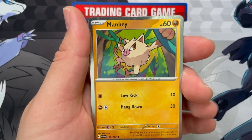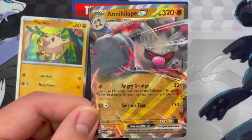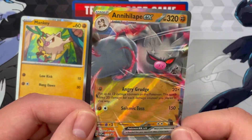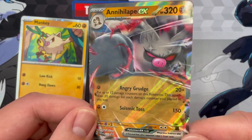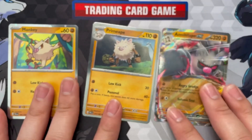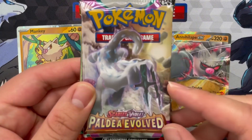Inside you're going to get a full evolution line: a Mankey holo, a Primeape holo, and then that Annihilate EX promo. That is pretty cool. I still love the little EXs here. Angry Grudge, Seismic Toss - pretty neat. It's good having a whole little evolution line. Let's take a look at those packs because I found that most interesting.